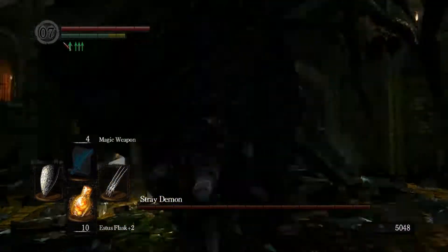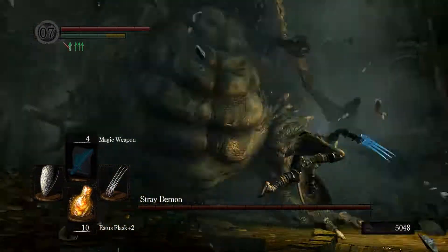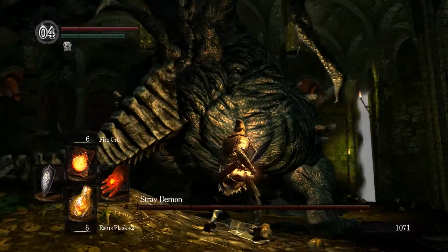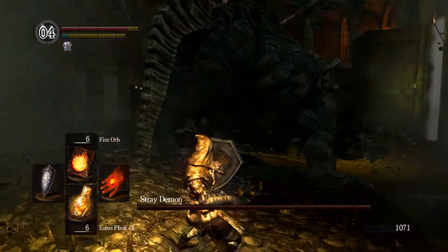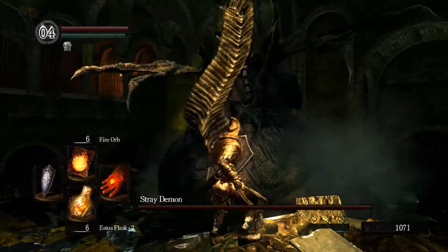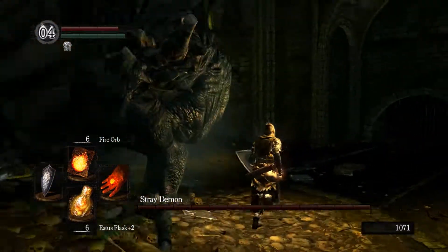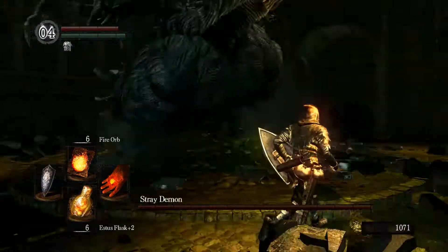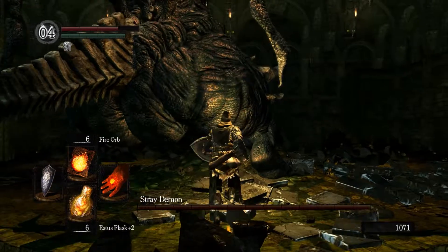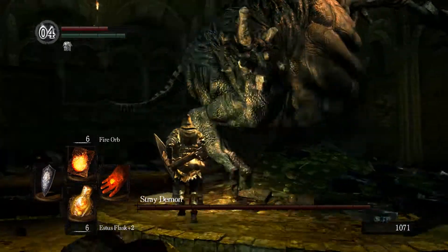There are some other attacks he will use when you're in front of him, but since it's definitely not advisable to be in that position in the first place, these will not be a problem if you follow this strategy. If for whatever reason you decide you want to block his attacks, be advised that his explosions deal magic damage. So in order to block them efficiently, you want a shield with good stability and high magic defense — for example, an upgraded Crest Shield, which you can get from this very same area. However, you should not be blocking his magic attacks at all; you should be standing behind him.